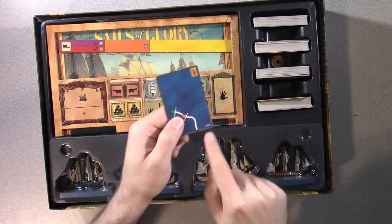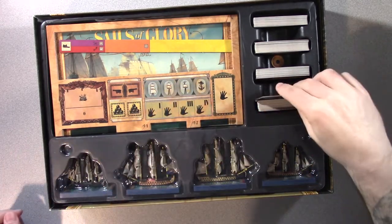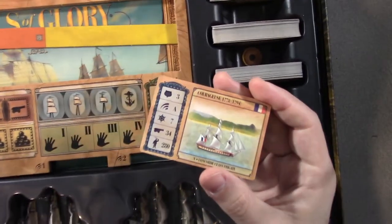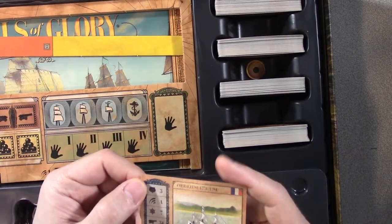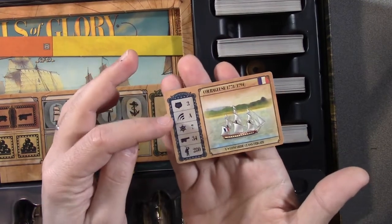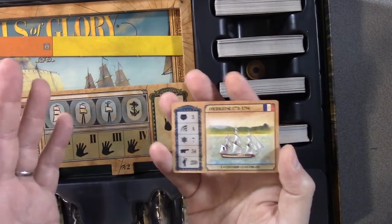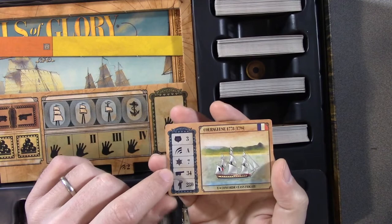If your cards ever get dropped and mixed together, you can separate them out by the maneuverability rating, which is in the lower right-hand corner. This is maneuver deck A, for example. Each deck also comes with a card that has a picture of the ship on it. Let me zoom in for a minute — you've got a nice picture of the ship along with some of its ratings.